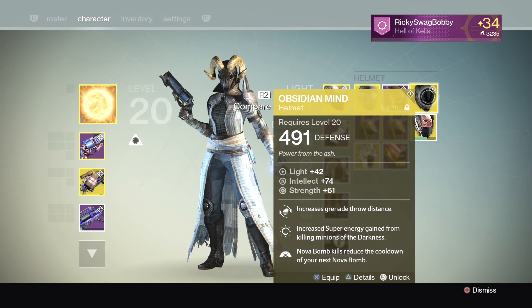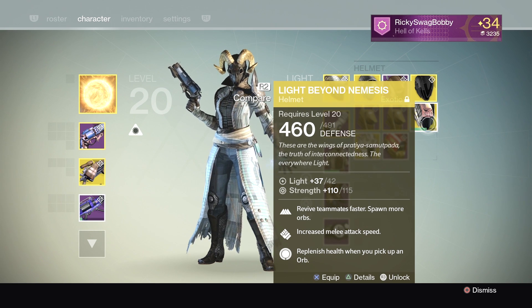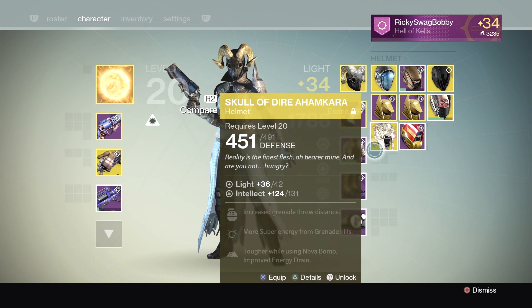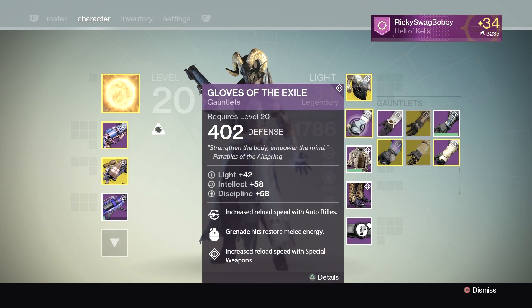The Obsidian Mind is only useful if there are clumped-up groups of low-level enemies that are all going to die. Light Beyond Nemesis is an alternative you can run if you're playing Trials or Elimination. And Skull of Dire Ahamkara — clearly I don't find that useful.